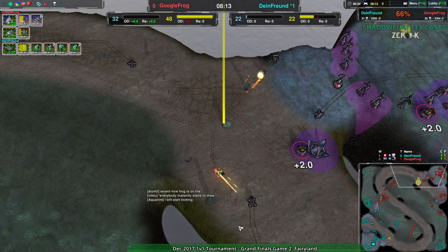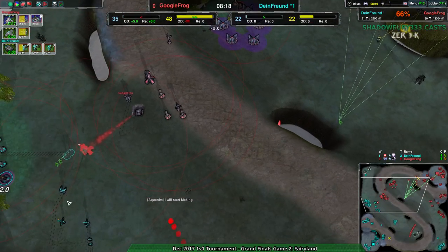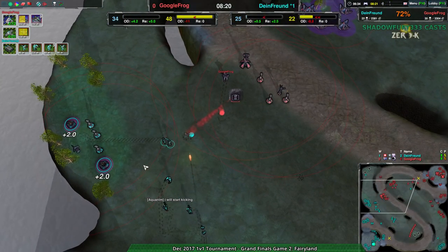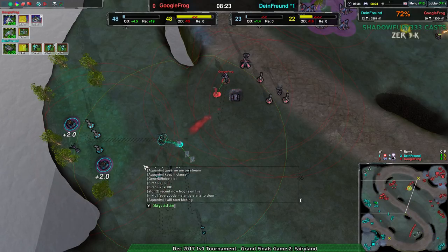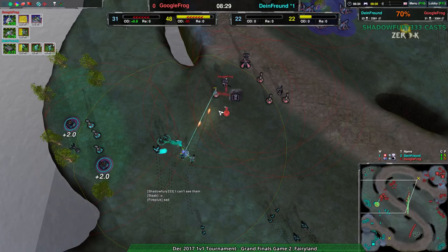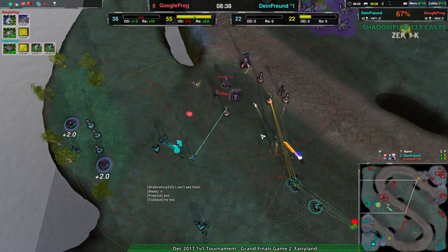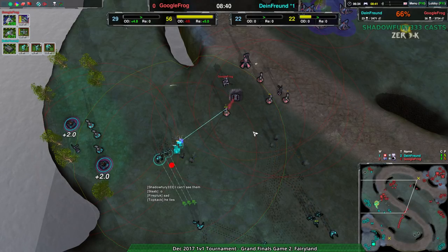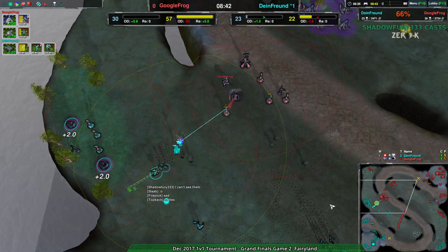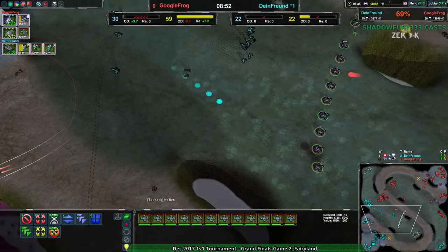This is always a matter of tactics when it comes to Glaive versus Scorcher. Those northern Glaives did not do a great job. The south side of the map is at least a bit of a bulwark for Dimefriend — they might be able to hold onto that long enough to push in. Google Frog just has this wall of Scorchers — it's like 2,000 metal worth of Scorchers. That's the real issue.